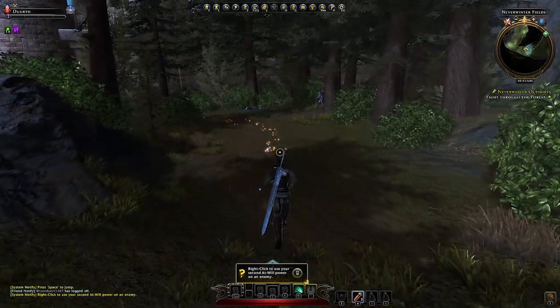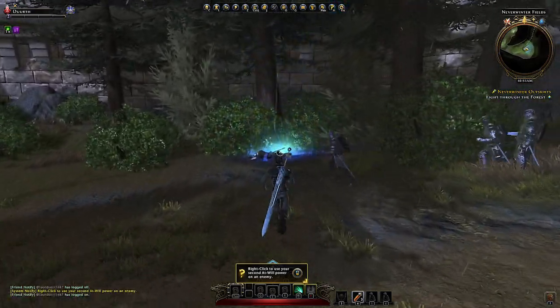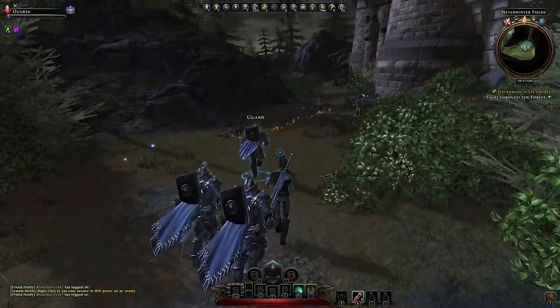We've unlocked our secondary attack with the right mouse button. It's falling from the sky — I don't know.